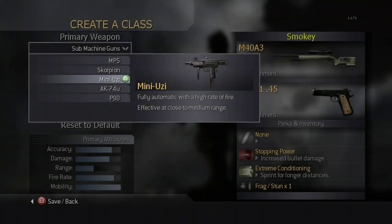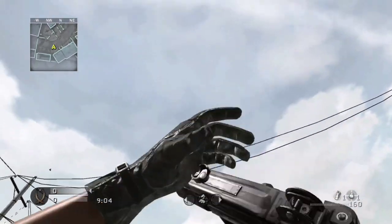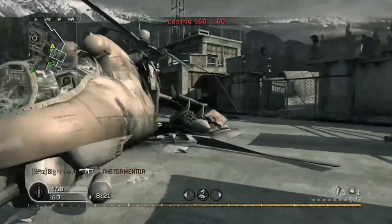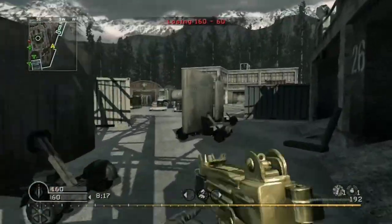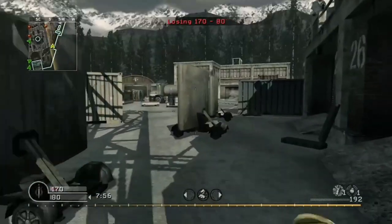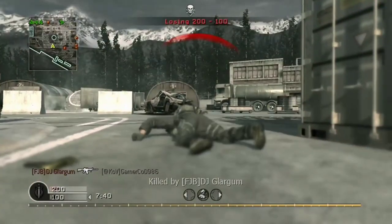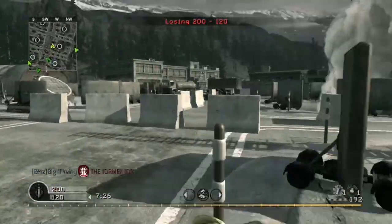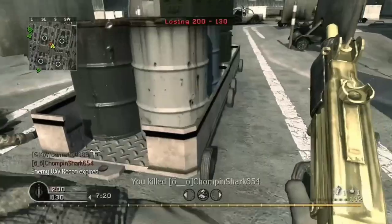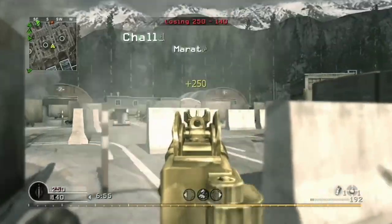The next available SMG is the Mini Uzi. It is modeled after the IMI Mini Uzi. In multiplayer, the Mini Uzi is unlocked at rank 13. In old school mode, the weapon can be found on six maps: Chinatown, Kill House, Overgrown, Pipeline, Showdown, and Vacant. In single player, the gun is used by Viktor Zakhaev and the Russian Ultranationalist. The gun has an RPM of 952 rounds per minute and a capacity of 32 rounds, 64 in old school mode. The Mini Uzi has a high fire rate but lacks power and range, and the high recoil makes it very hard to get kills. It is recommended that you burst fire the trigger, making the gun easier to control.